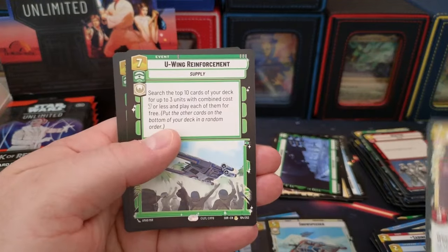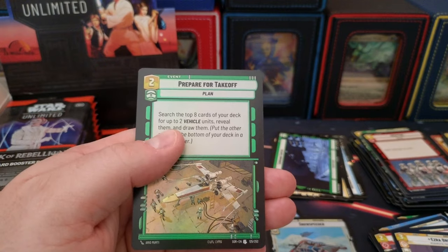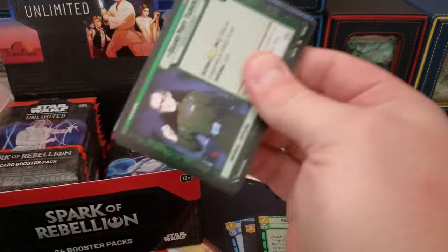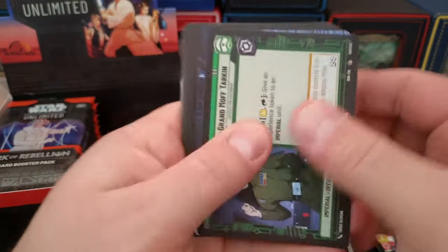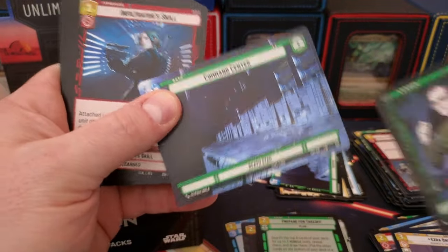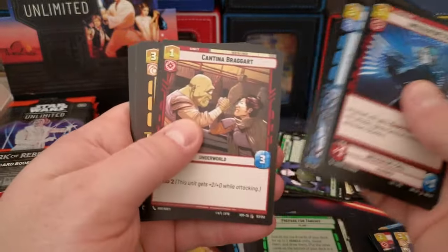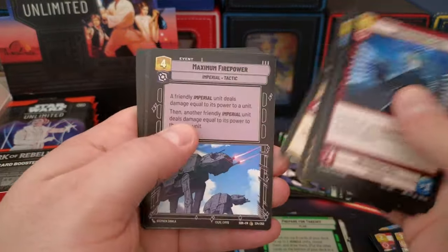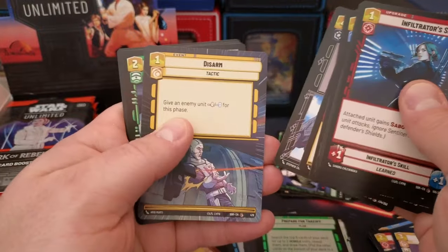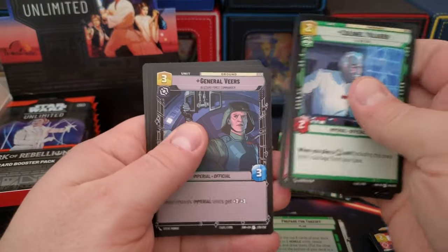Ezra, U-Wing, and we got an uncommon foil — Prepare for Takeoff. Like I said, we're doing 24 packs today, everything in the box. You can see pretty much what you get. We got a Command Center borderless, pretty awesome. Disarm coming in for hyperspace — not borderless, they call it hyperspace.